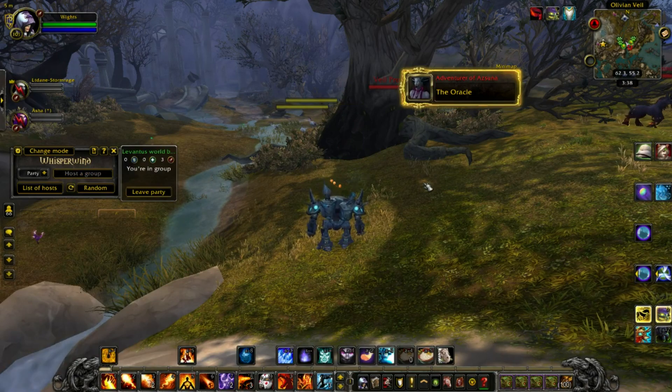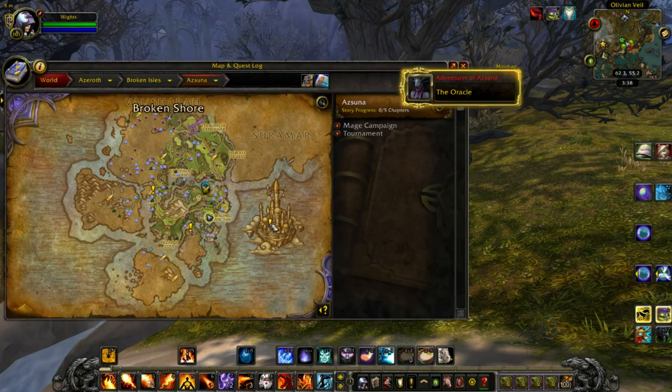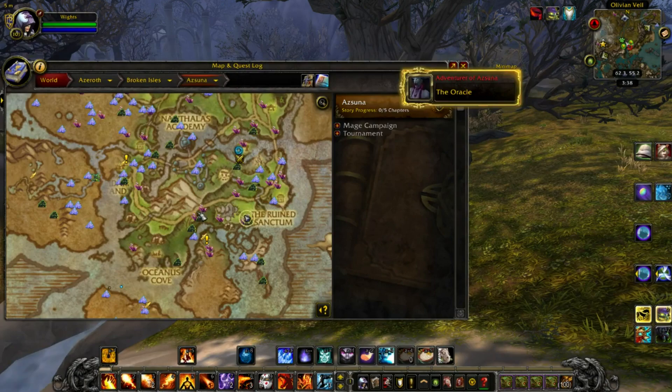After doing this for a little bit, if I find I'm not finding too many nodes to gather, I'll go to a different spot. The next spot is over here at coordinates 54,54 — you can see right here there are two nodes — and I'll do the same thing there. Once that spot dries up, I either come back to spot one or move on.